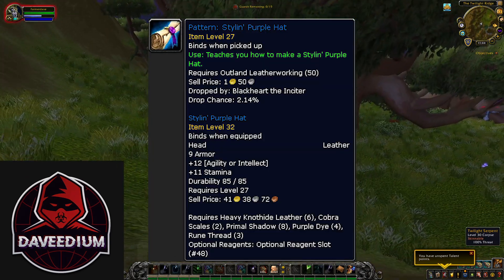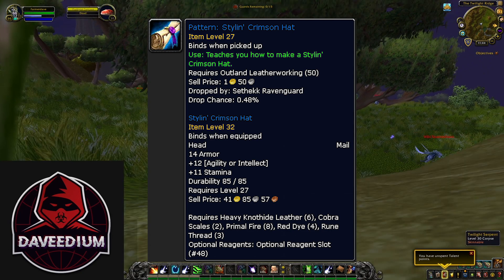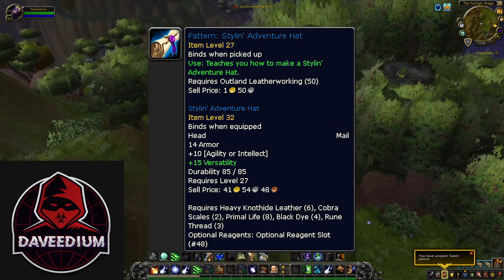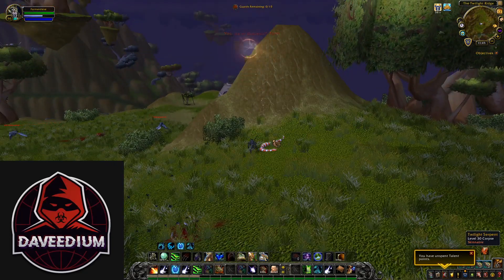The purple hat drops from Blackheart the Inciter in Shadow Labyrinth, the crimson hat drops from Sethekk Ravenguards in Sethekk Halls, the jungle hat drops from Rift Keepers and Rift Lords from The Black Morass, and the adventure hat drops from Durnholde Riflemen from Hillsbrad Foothills.